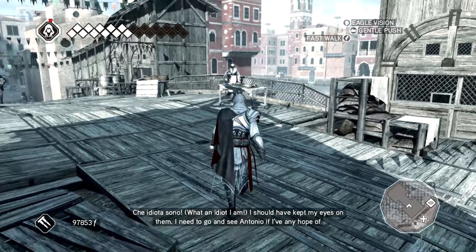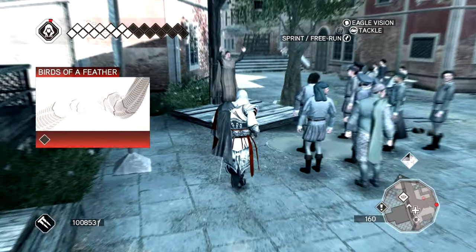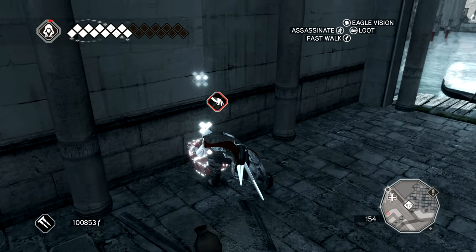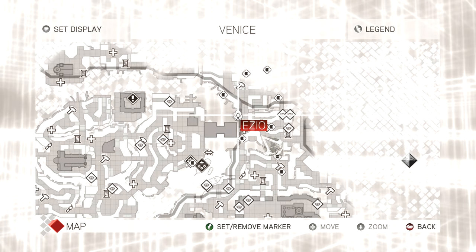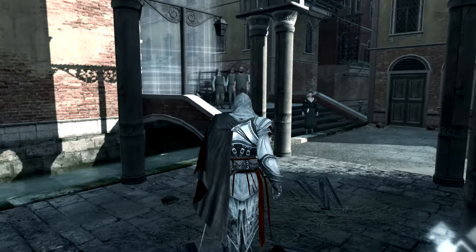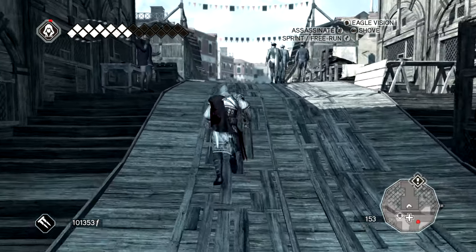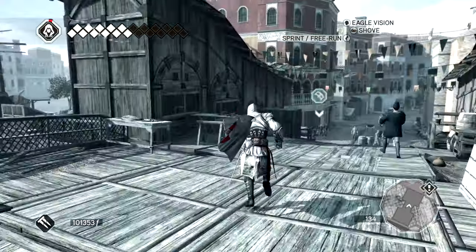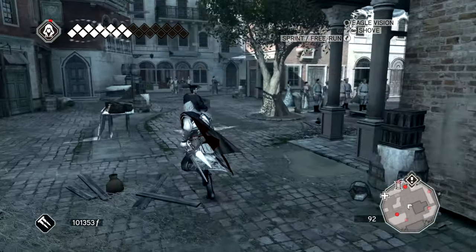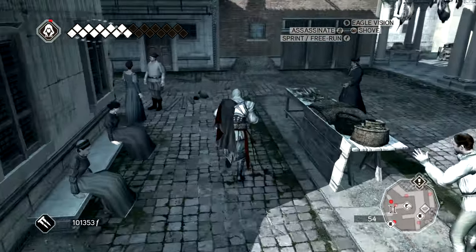I should have kept my eyes on them. I need to go see Antonio if I have any hope of salvaging this mess. It's funny how we just tail them, listen to their plans, and thwart them that way. We could just assassinate them all when they're in one group — thwart their plans and all future plans and make their organization fall apart. That's always amused me. We're assassins and we could be assassinating these people, but instead we just listen.